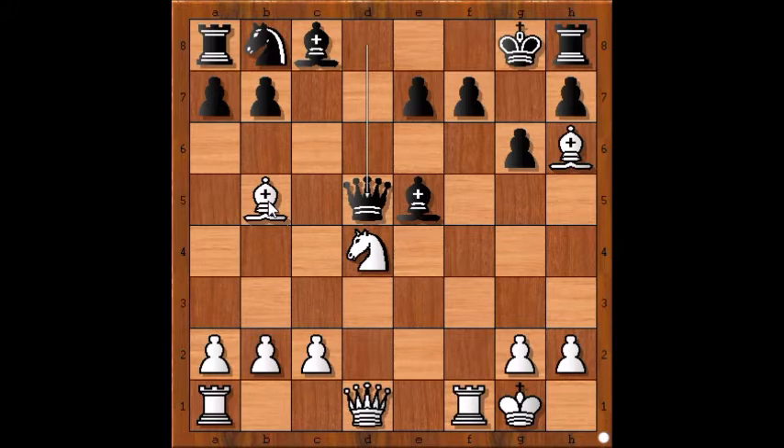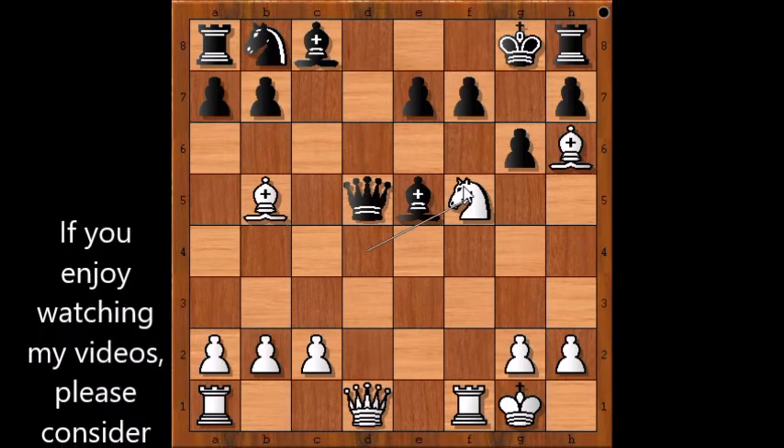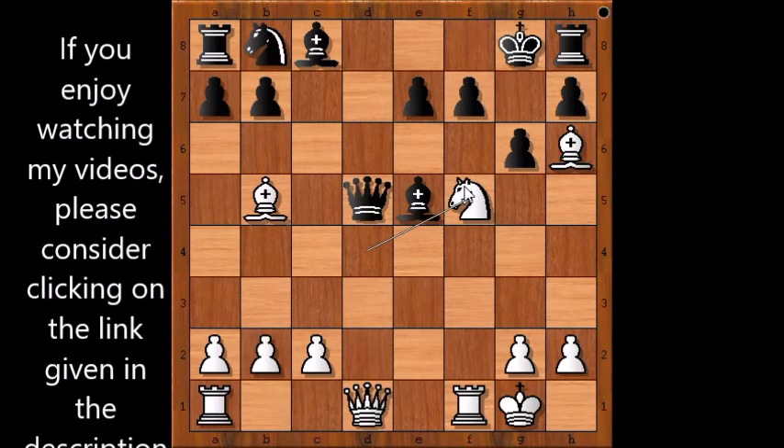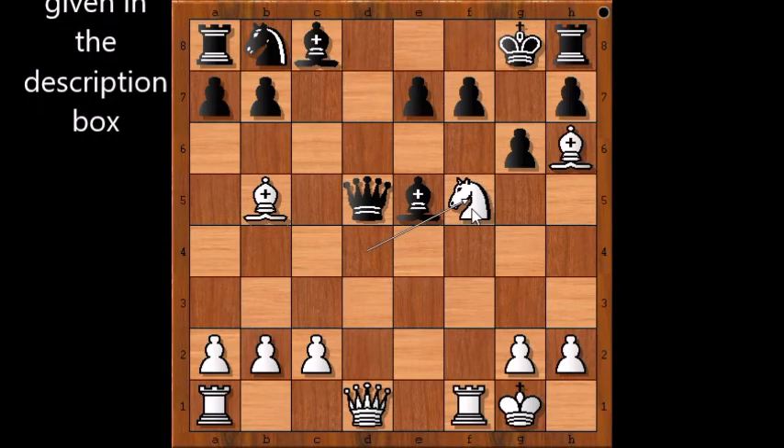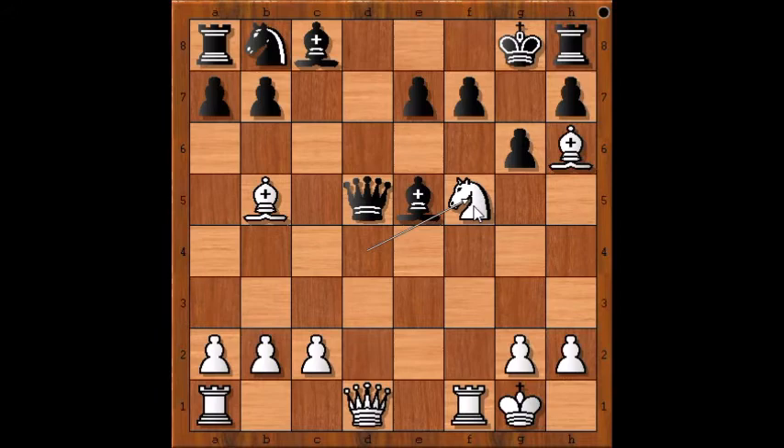Please pause the video and try to find the killer move. Are you ready? Rashid touched his knight and cast a spell on that knight, which transformed it into a magic knight. Knight to f5 was played. This knight is no ordinary knight — this is a monster knight. This knight will give the black king nightmares.